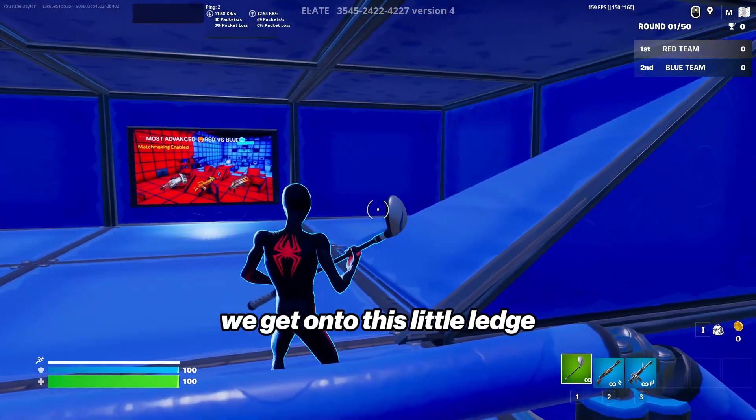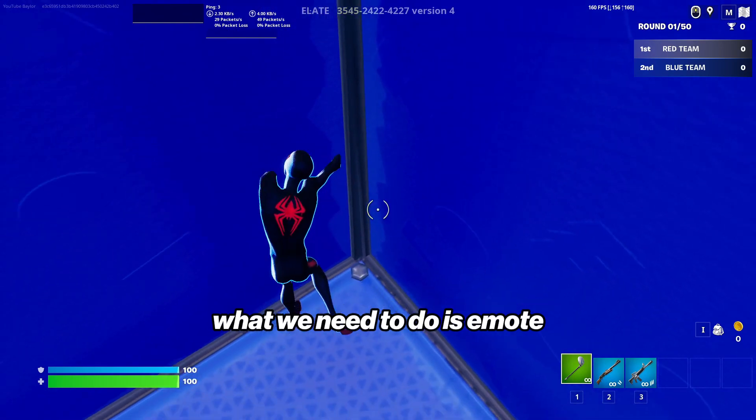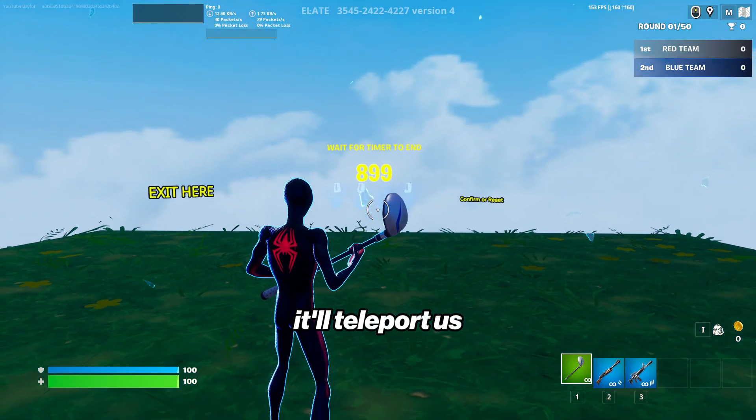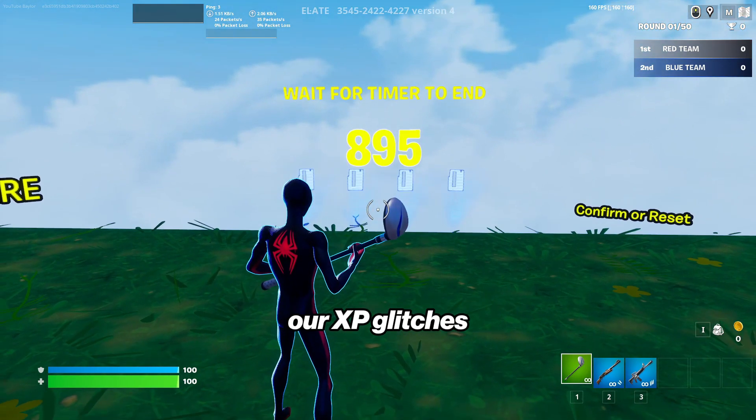If we jump up here and get onto this little ledge, what we can do is go into this right-hand corner. As soon as we press it, we need to emote, and then there's going to be a button that appears. As soon as we press it, it'll teleport us to this timer. We have to wait for this timer to be up to do our XP glitches.